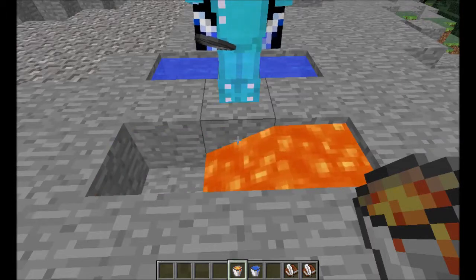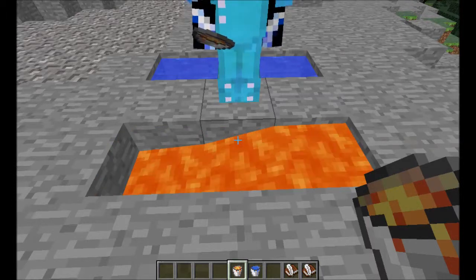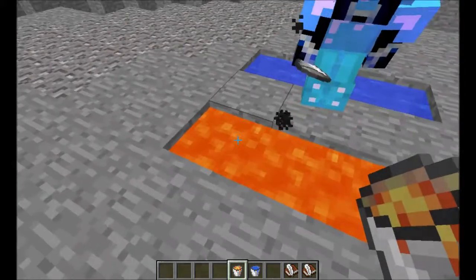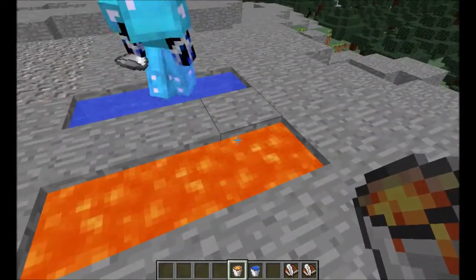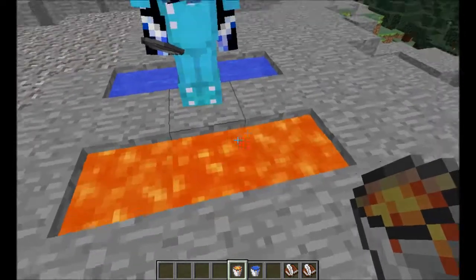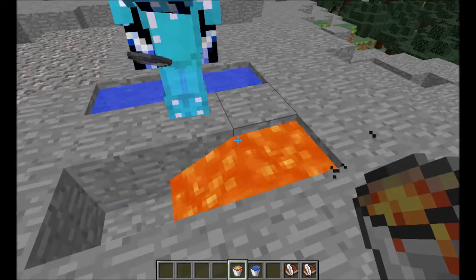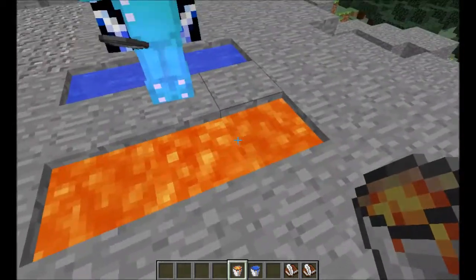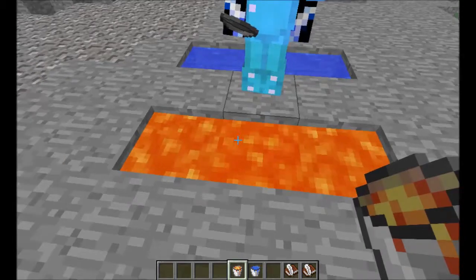Let me add one more test. What if I put the lava in the center — now it looks similar to the water setup. Draw from the center. We got one from the center. Now can you draw another time? No. From the side? From the middle? So we cannot get an infinite lava source that way either.